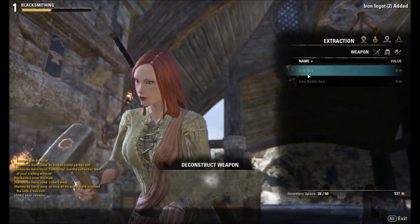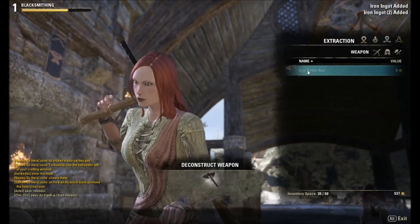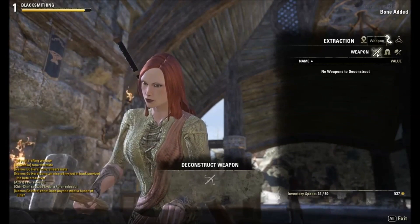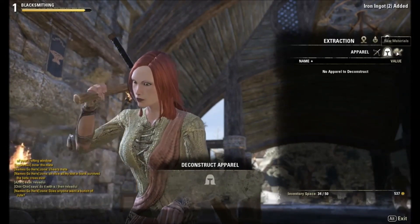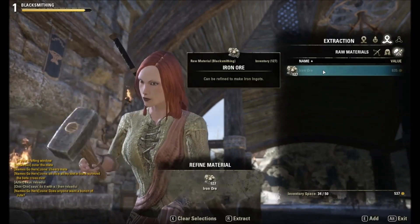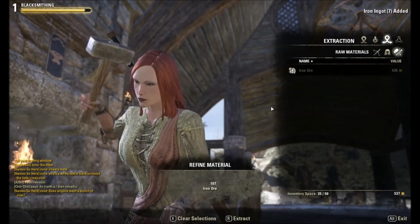This tab sorts weapons, and this tab sorts all of the armor and apparel. Then there's also raw materials — ore that you find along the way. You can load it up.